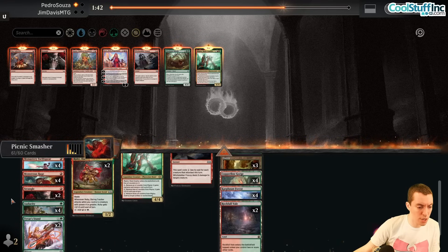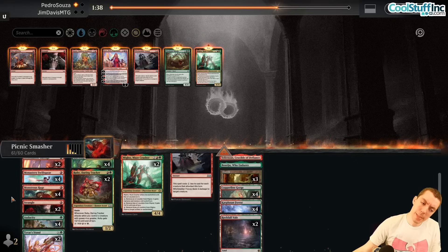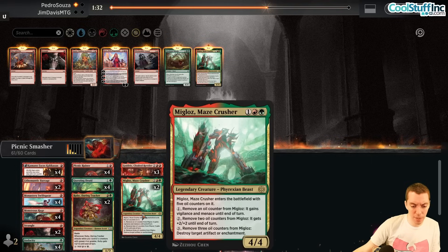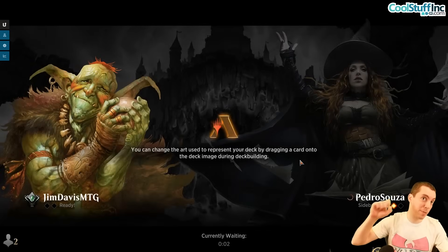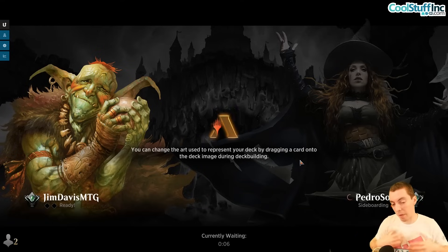Cut some Play With Fires to bring in Barrages, Strangles, and a third Frenzy — they definitely have Shielded and it's reasonable. Two Strangles, two Barrages. Miglaz here — they have no enchantments, 4/4 lines up poorly against Shielded, might not be big enough either. Shave one Miglaz — let's try this.